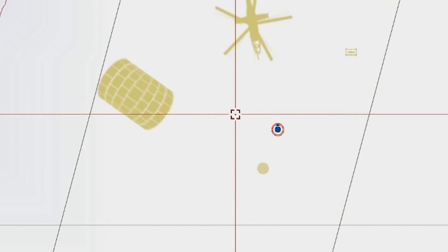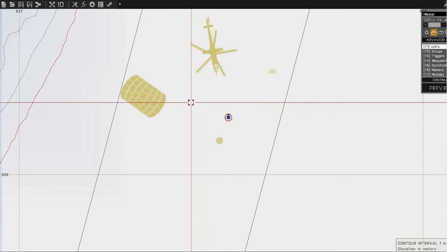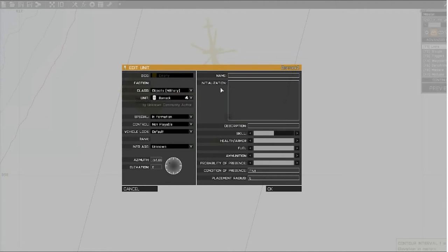Down in the description I've put a line of code. All you have to do is copy that — I've already got it copied — go into the object, go into the initialization box, and paste it in there.